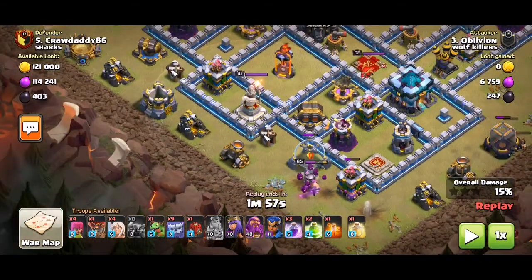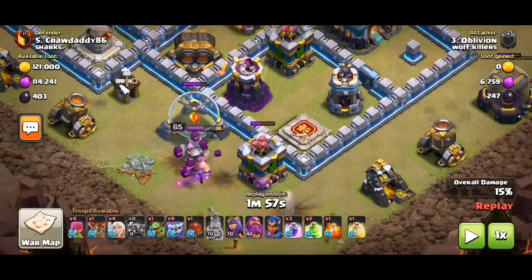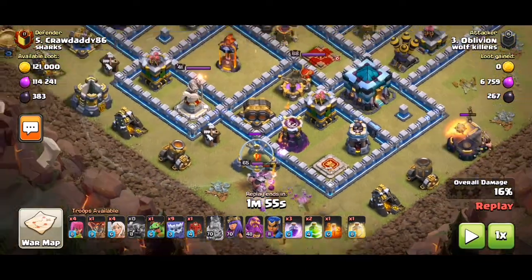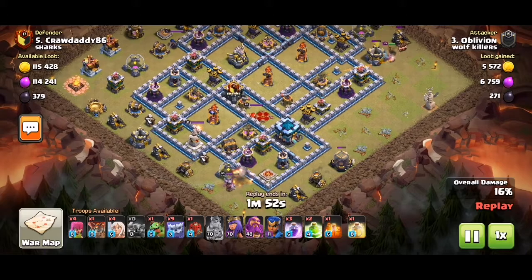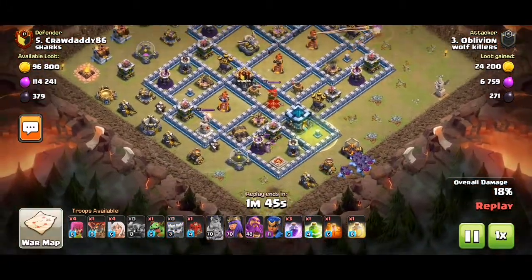So can you see these yeti mites? They'll just go take out that archer tower for example. Efficient funnel with the King on the right.